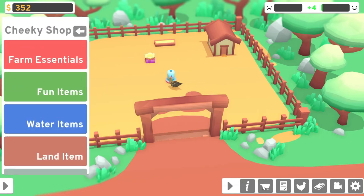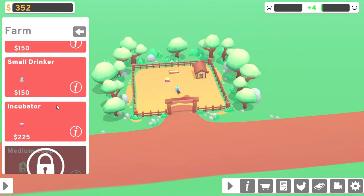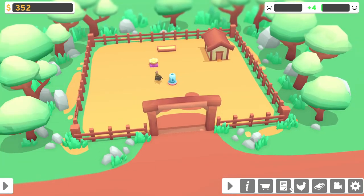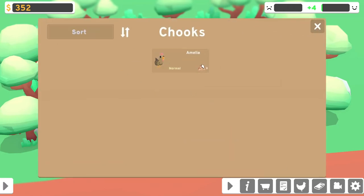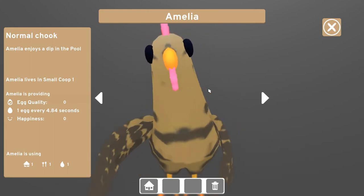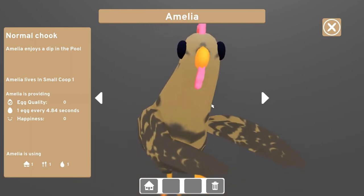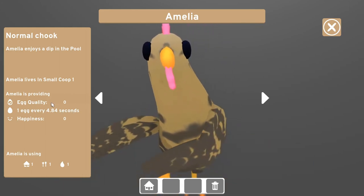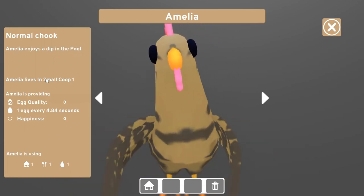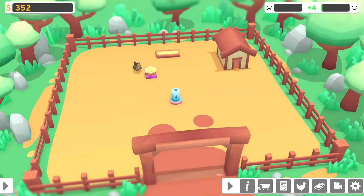Can we incubate another egg? Is this Farm Essentials? The feeder, incubator. Chickens — Amelia, normal. Oh my gosh, this is so cute! She's doing a little dance! Well, she's the only one we have. One egg every four — egg quality zero. Amelia is using... enjoys a dip in the pool. So how do I get more eggs?